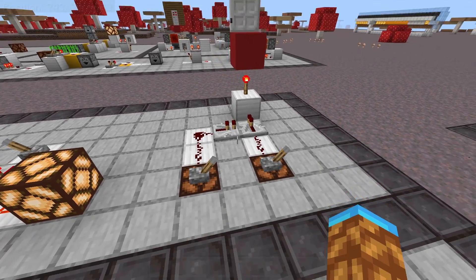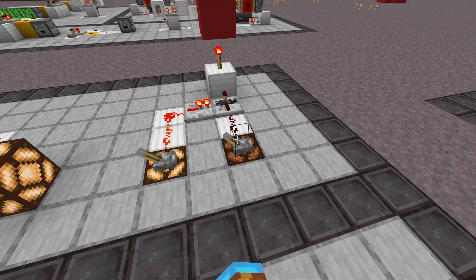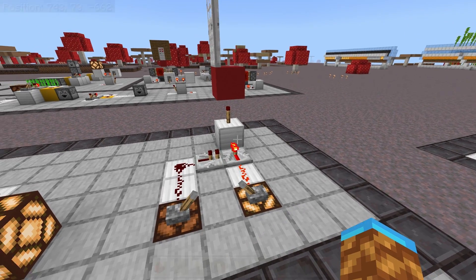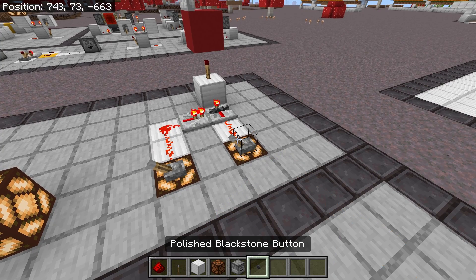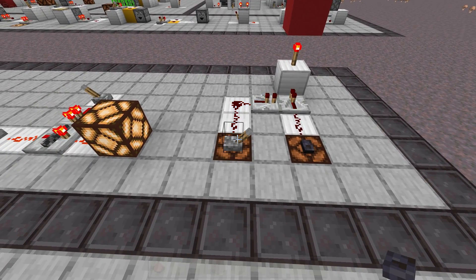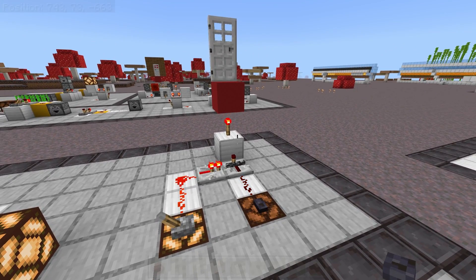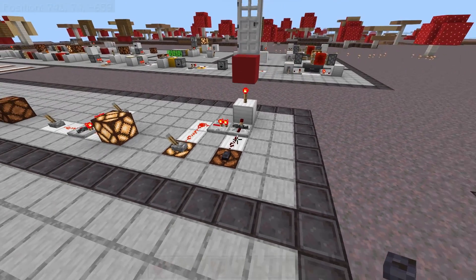One very simple thing you can use this for, just to practice, is as a door lock. If you just have a regular door that opens with a Redstone torch, you can put a repeater that controls that torch, and then have another repeater that will lock the one that opens the door. This way you can lock the door open or lock the door closed. The door control can be a button or a pressure plate — whatever you're using to open and close your door. All you do is add a repeater into that line so that you can lock that repeater using a lever. That way you can have a lever on the inside of your house that will lock the door closed or lock the door open.